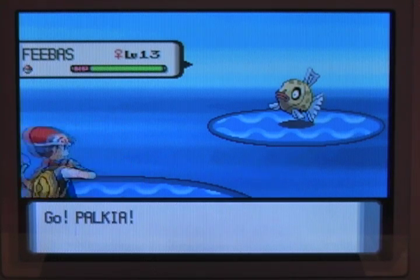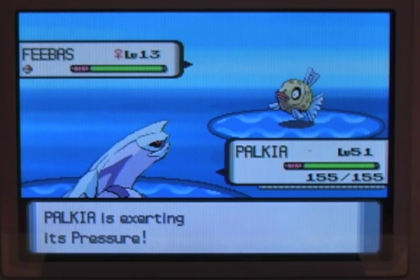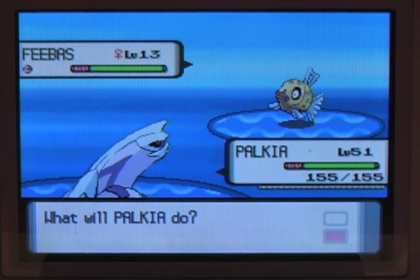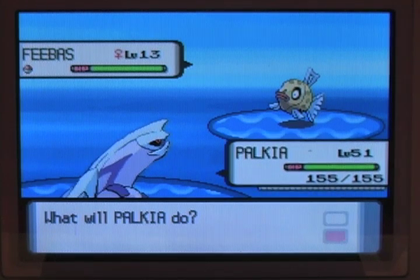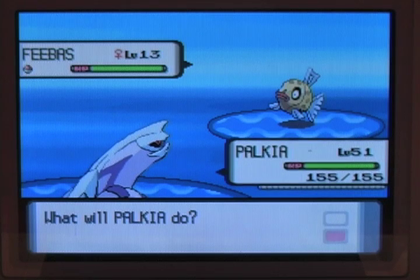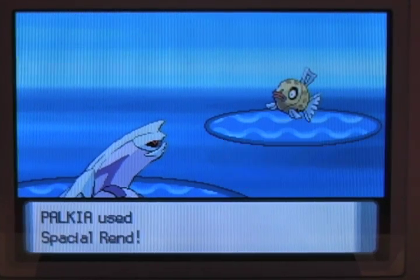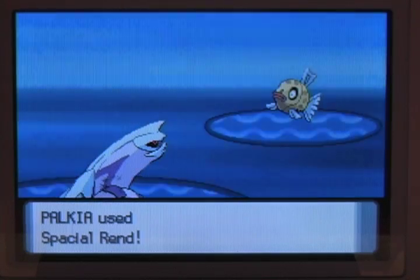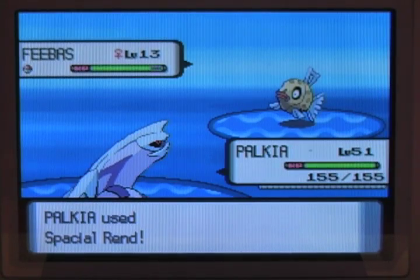It's actually not usually that easy to find. So you're going to have a Pokémon — remember, you're going to want to weaken it just like any other Pokémon before you catch it. We are going to use Spatial Rend. That should bring it down to about quarter health. Let's try that.